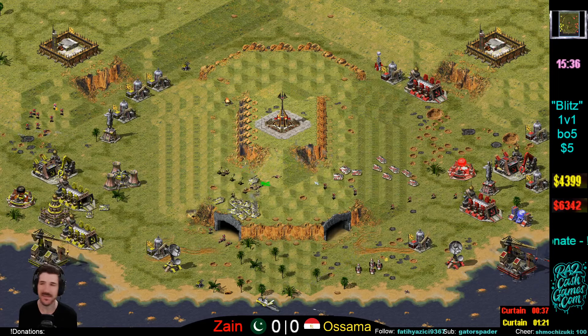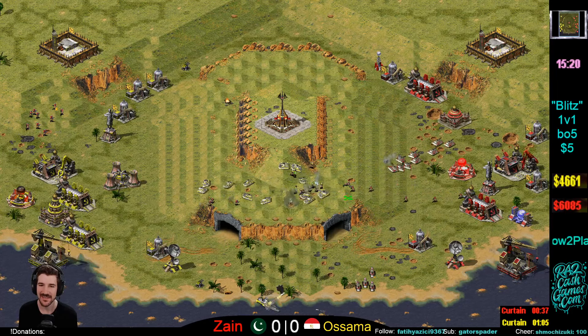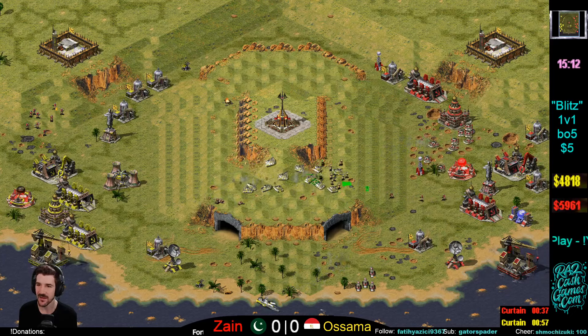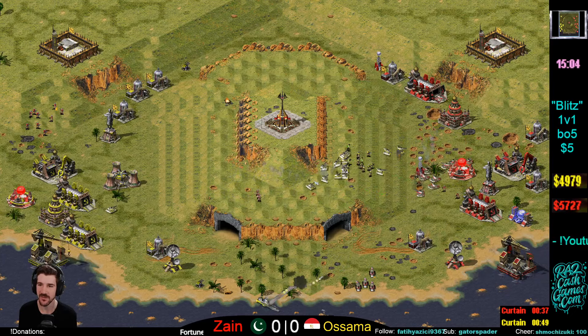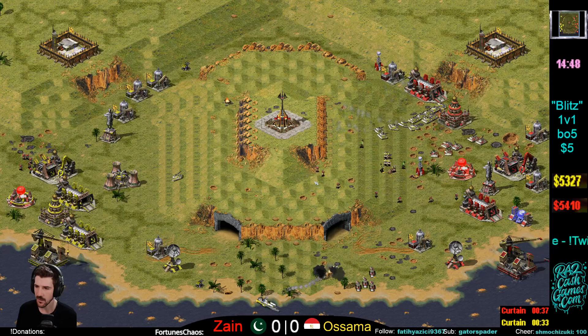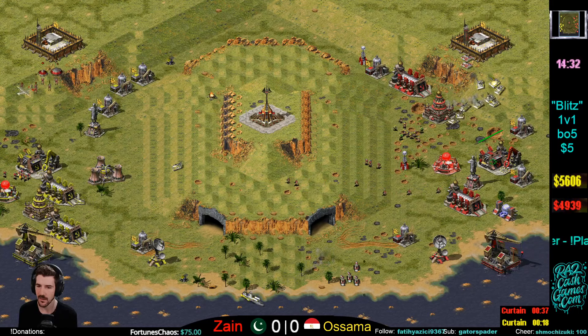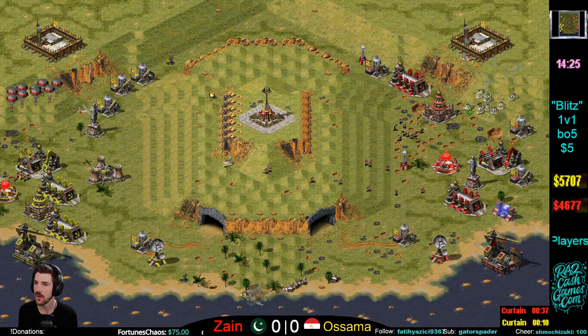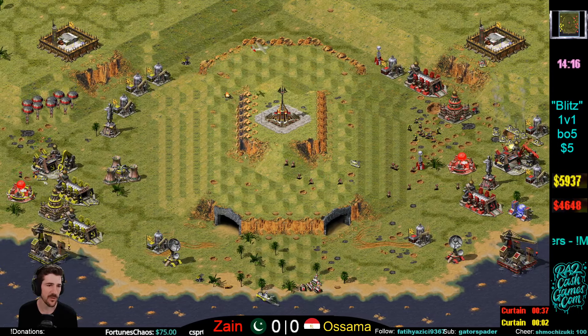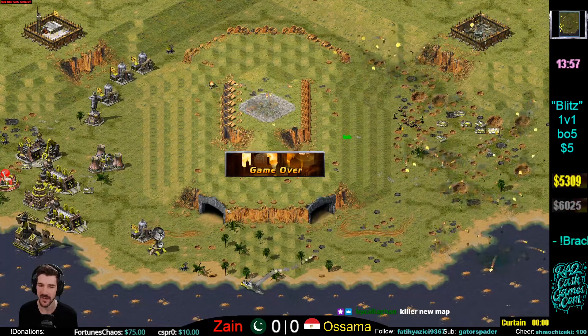The conscripts on the backside for Zayn are doing some work — I like that. Banging out in the center. Zayn's pumping conscripts up the center but is now low power. It's hard to follow with this glitching but Osama is just overwhelming with the Rhinos on the right side.